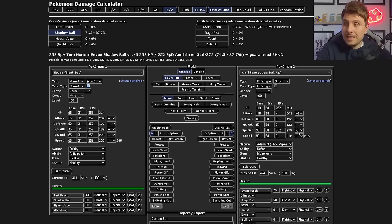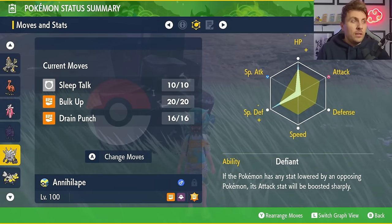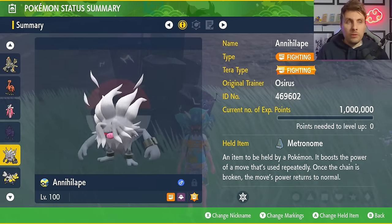The reason for so much Special Defense investment — jumping over to the damage calculator — even at minus six Special Defense, so if Eevee has used three Fake Tears on you, which in turn boosts your Attack to plus six via Defiant, Shadow Ball still will not knock you out in one hit. You'll be able to stay on the field, take the Shadow Ball, and return with Drain Punch. Even with the Eviolite intact you're still doing a very significant amount of damage after Terastallizing.